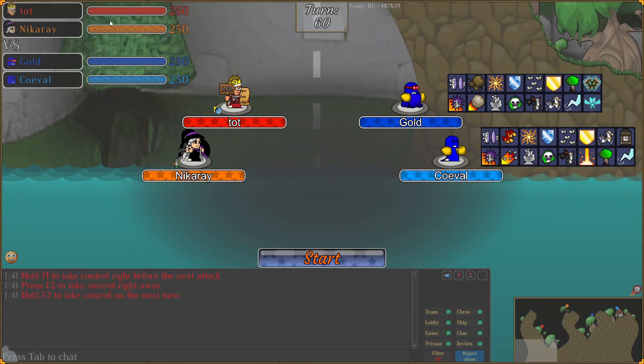Hey everyone, hope you're all doing well. I've got a 2v2 team game for you. This is again 60 Grassy, featuring Tot and Nicoray, and this is Gold, or Ori, as some of you guys might know him, and myself. We're running a couple of pretty meme outfits — we've got two mixed books, Nicoray's running a Seasons mix, and Tot has a Comet mix. Kind of a weird combination, something that you don't expect to see.